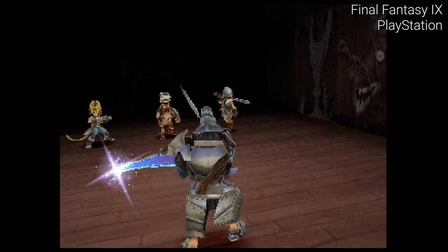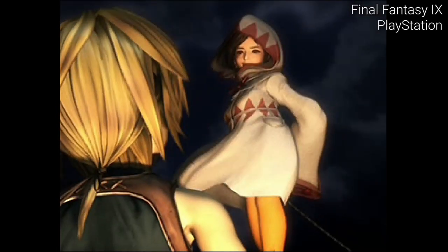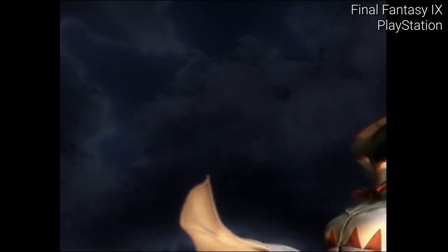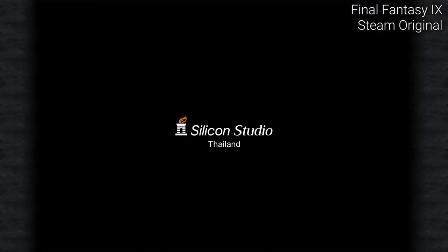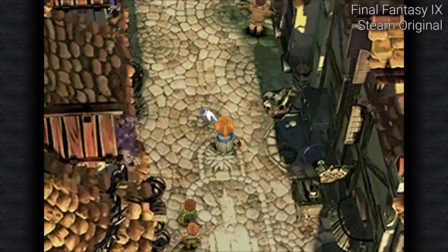Unlike Final Fantasy 7, all the characters have textures now and the animated cutscenes have not aged that badly. The PlayStation original has been made available on PlayStation 3 and on the portable PlayStations, but unlike the two previous games there was no PC version at the time — that was until 2016 when Square Enix released a slightly upgraded version of Final Fantasy 9 on Windows and mobile platforms.